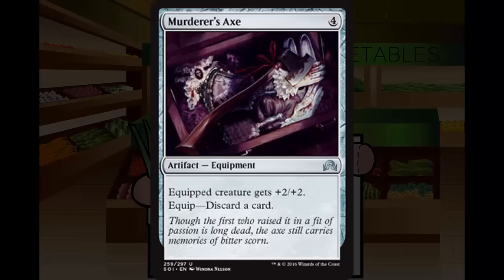Next up, Murderer's Axe. Murderer's Axe is 4 generic mana for an artifact equipment at Uncommon. Equipped creature gets +2/+2. Equip by discarding a card — no mana cost. It's 4 mana and a discard for +2/+2, which isn't that great. Hopefully that discard was a Madness card so you didn't truly discard a card. Even still, it's 4 mana for +2/+2. If you really need another Madness outlet, maybe this is okay. But otherwise you probably shouldn't play this — there are better ways to enable Madness than this piddly piece of equipment.